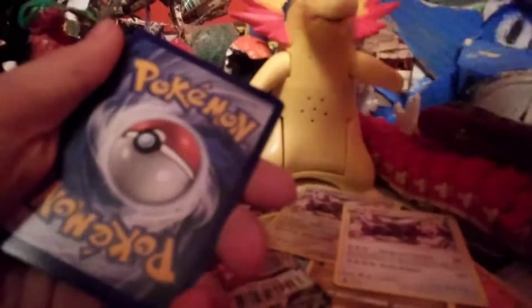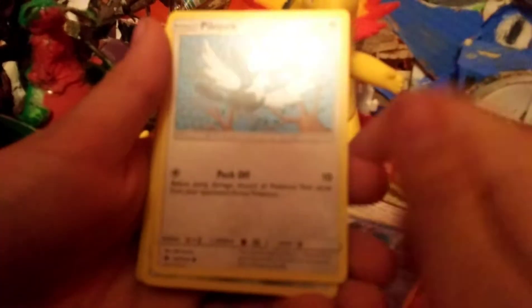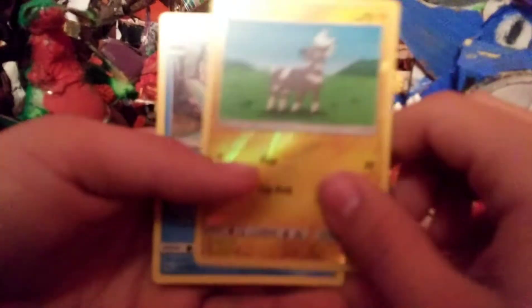Now the Lost Thunder. There's the code. Fighting Energy, Ninjask, Fairy Charm, Mantine, Pecky Pecky, Durant, Cub Chew, Fampy, Wurmple, Reverse Blitzel, and a Slowking Regular Rare.